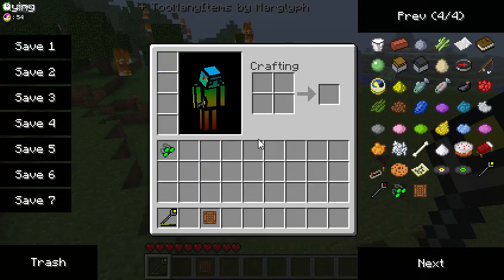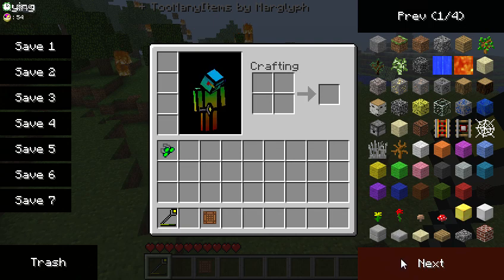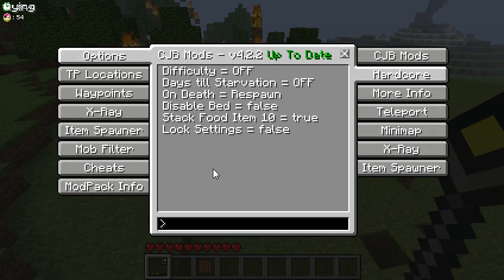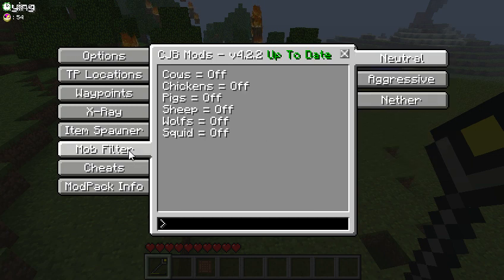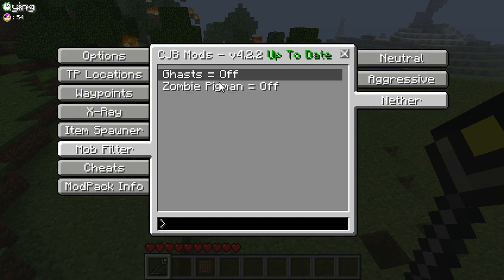The mod I'm also using is Too Many Items — I'll probably do that in a different video, but it's also a very useful mod I like to use. You can set waypoints, you can do mob filters so you can turn off whatever mobs you need or turn on what you need. You can put them to aggressive, so you can take off zombie aggressiveness, and you can turn off, like, creepers — cause I hate creepers.